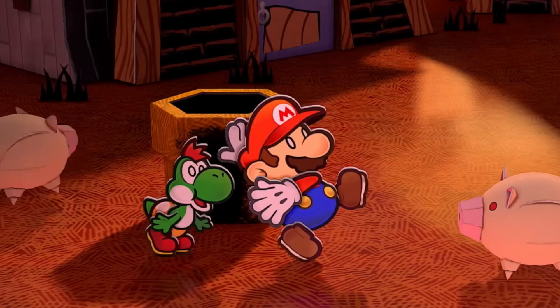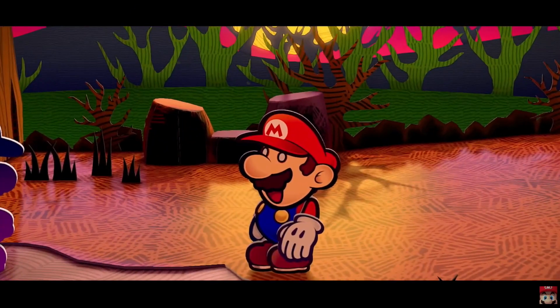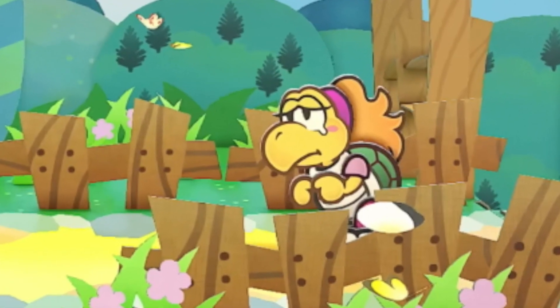Number 11. Characters are more expressive. Poor Koops' girlfriend.